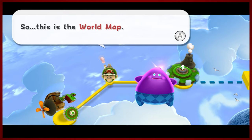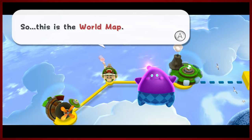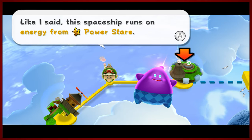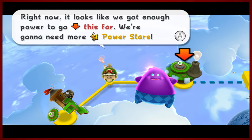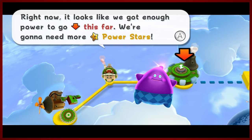The introduction to this game's travel mechanic — the world map. Akin to Mario 3 and Mario World, but like Mario Galaxy, in order to access certain places you gotta have enough power stars. So currently you've got enough power stars to go this far down.